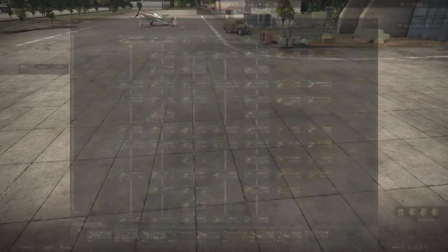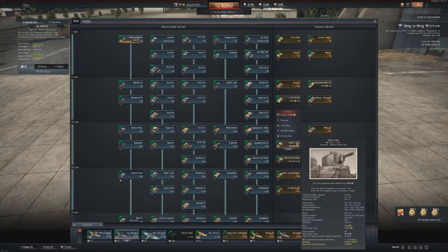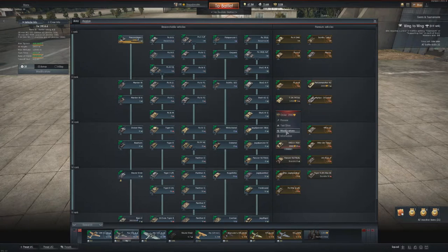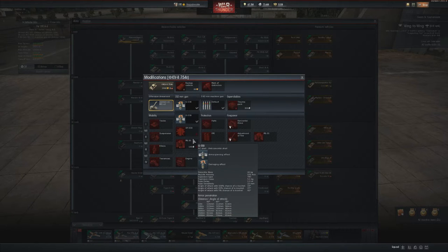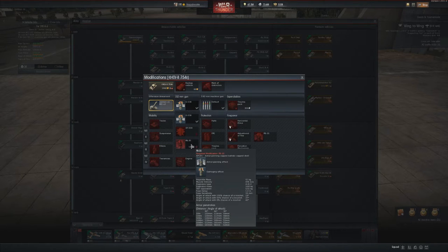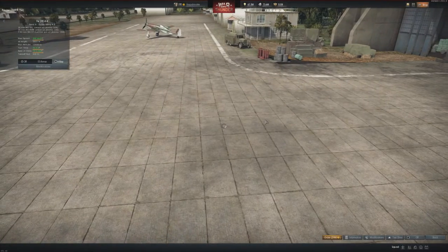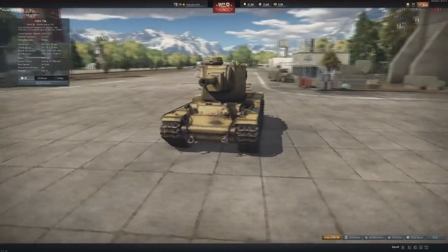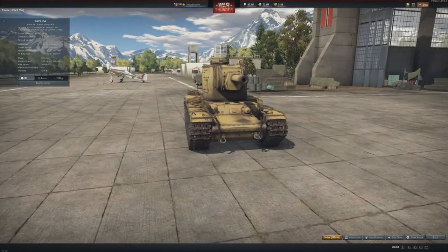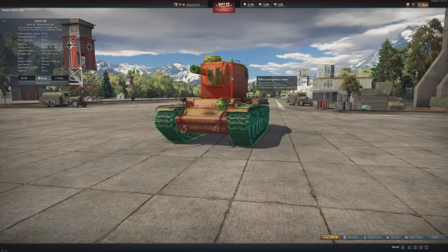Lots of ammunition for crew members — nothing too special. It costs 1,550 gold. A new premium is also here: the KV-2 754(r). Let's have a look at the modification. It seems to have similar penetration to the normal KV-2, but it looks more like a KV-2 Mod 1940 with a different cupola.